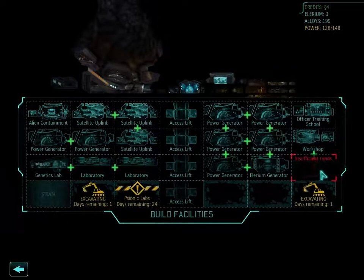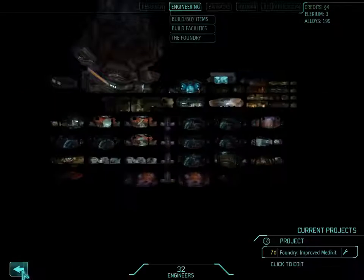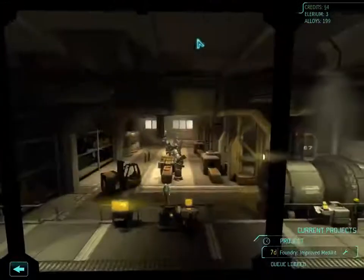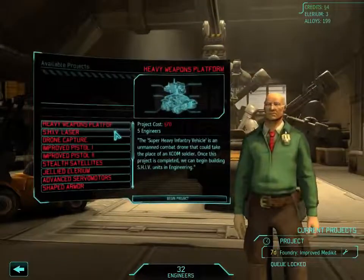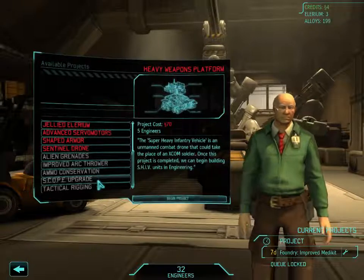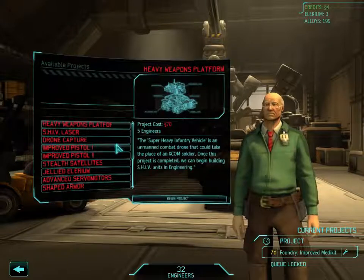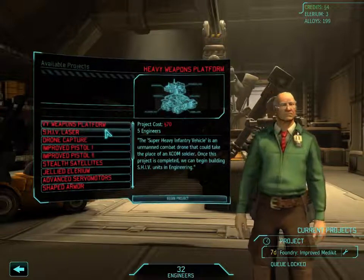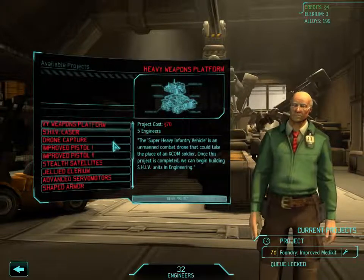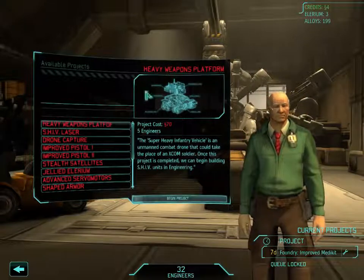The genetic lab and foundry were pretty late — I've been playing a long time without those. In the foundry, I've done alien grenades, arc thrower, armor conservation, scope, and tactical rigging. The other ones are only really useful for SHIVs and MECs. Pistols and stealth satellites I usually don't bother with.